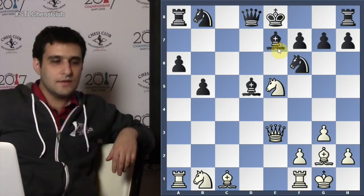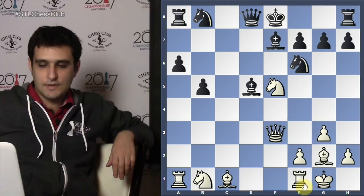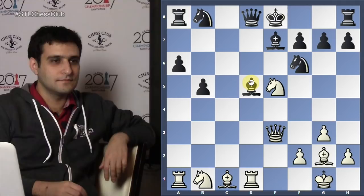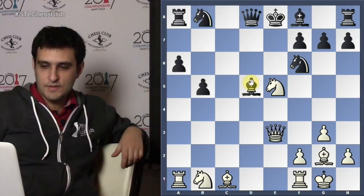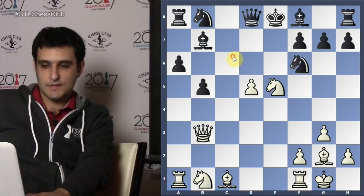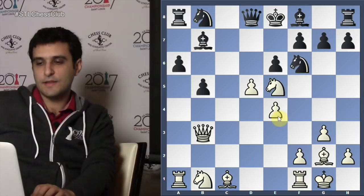After queen e3, bishop e7 — what happens now? Rook d1, and this pin is a killer. Knight c3 is coming and I'm going to win material sooner or later. Given that this knight is jumping to c6, the rook is coming, this is a dangerous position — so black enters bishop d6.